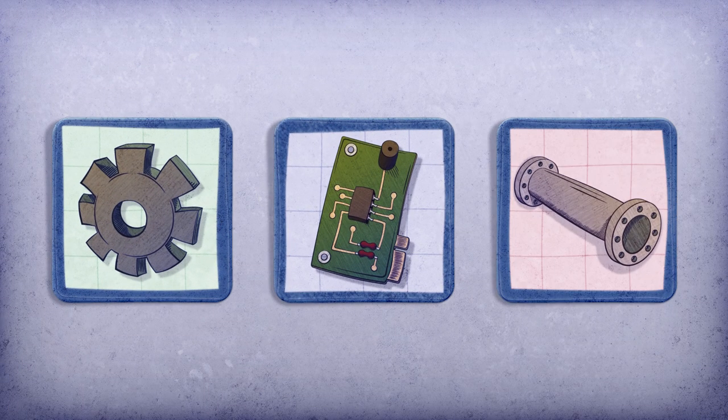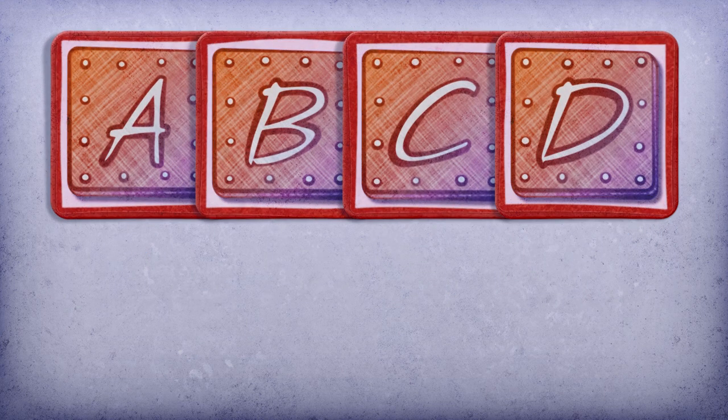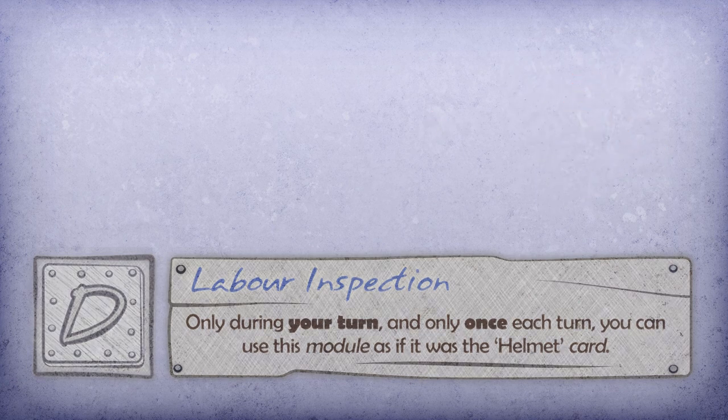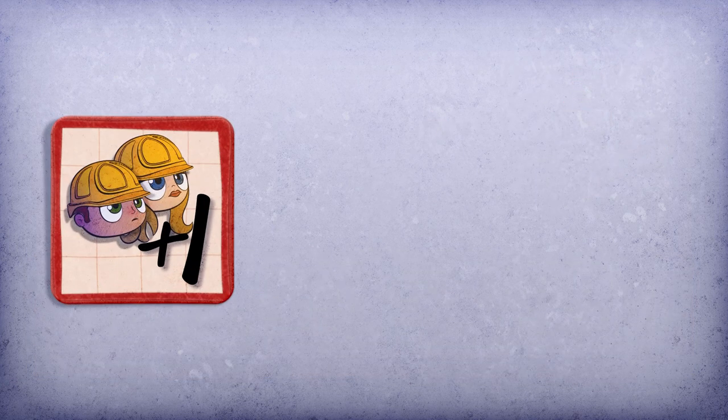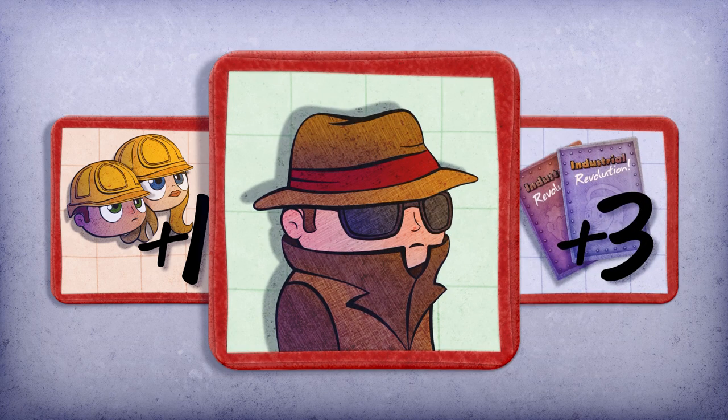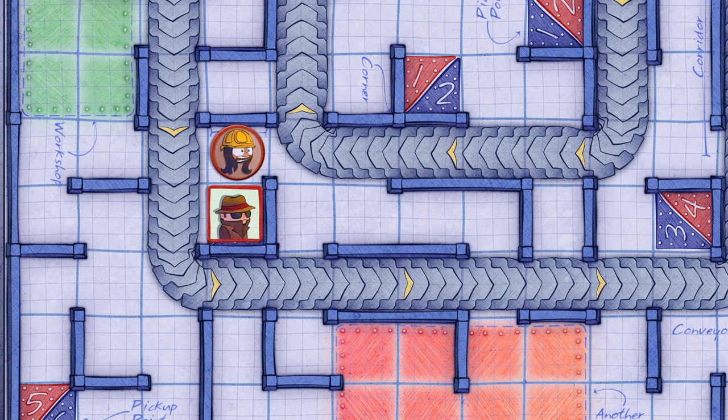Resources. You already know you must deliver these three parts to your workshop in order to win, but there are some other types of resources that will give you other benefits. For example, delivering molds gives you permanent improvements until the end of the game, such as increasing the movement of your workers or protecting them from fights with a helmet. There are also resources that allow you to add extra workers to your team, and others that allow you to draw extra cards. Although the most important one is the spy, since you can win the game by committing industrial espionage.